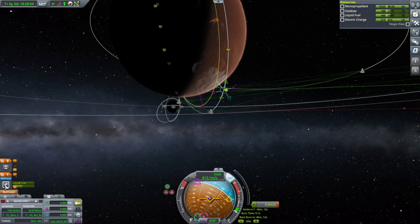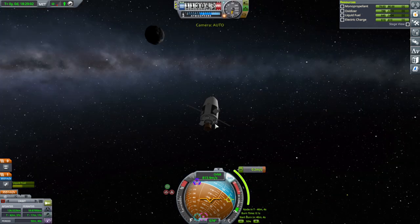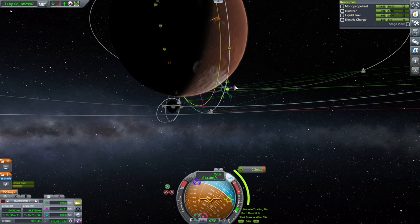Now it's reading delta-V properly, for some reason. It says on its own it's got 3,551, which I believe. But the engine plate is still there — so it's only when the engine plate is there with another stage that the reading goes wrong.